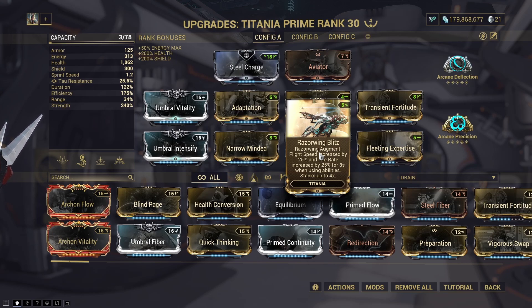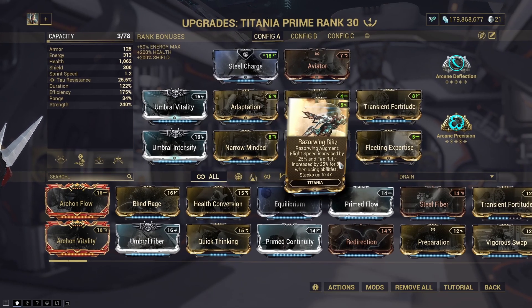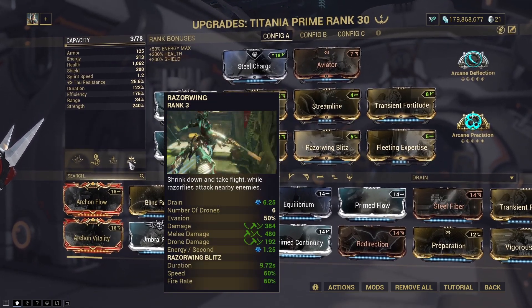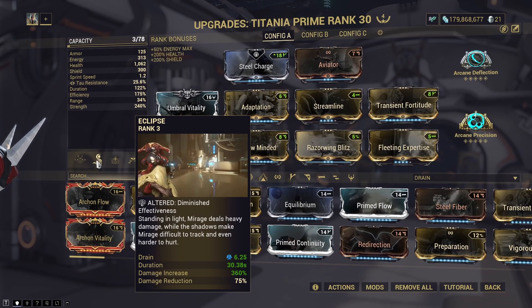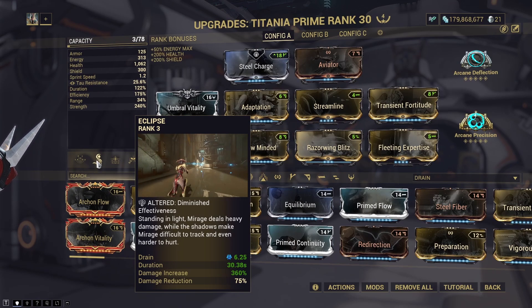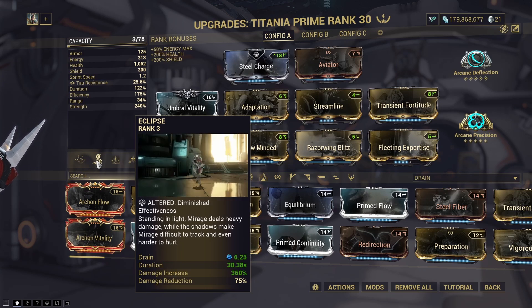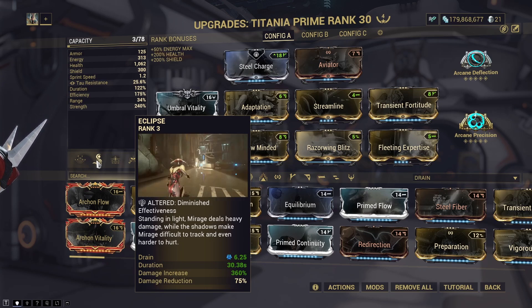We are also running Razor Wing Blitz as we want to get through this as quickly as possible — having this on is going to allow us to storm through the map to get to the fight much faster. Everything else here is just geared towards survivability and efficiency so we can stay in our fourth ability for longer. I've also subsumed Eclipse onto my second, which is going to increase our damage drastically. I would say this is actually a fairly important subsume for this build, so get your hands on it if you haven't already.